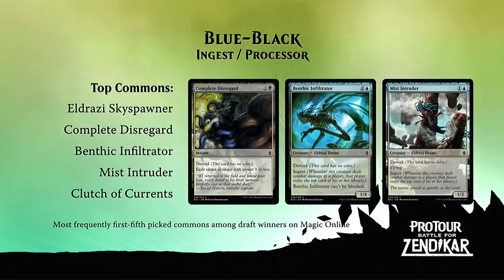In some ways, Complete Disregard is Ruin Processor's best friend. Ruin Processor can go in anything because it's colorless — it's a 7-8, and you gain five life if you can do the processing. Complete Disregard can be an incidental card: just because you happen to be black, there goes one exiled card. You use that one card to gain five life when you cast the processor. So that's a nice interaction.